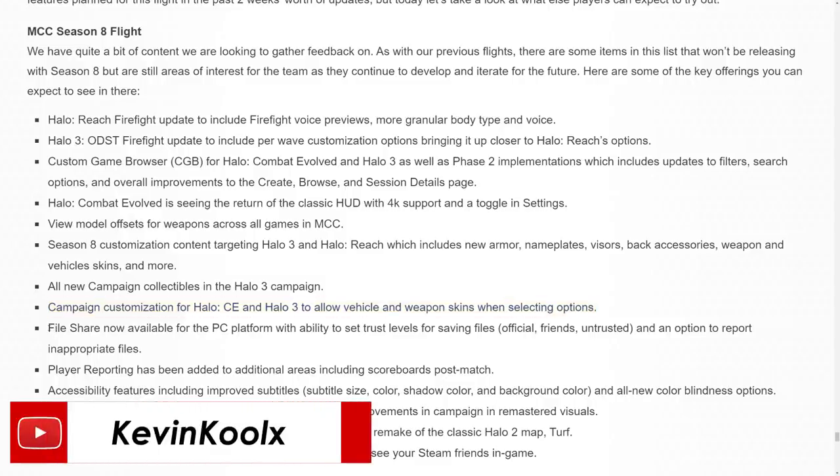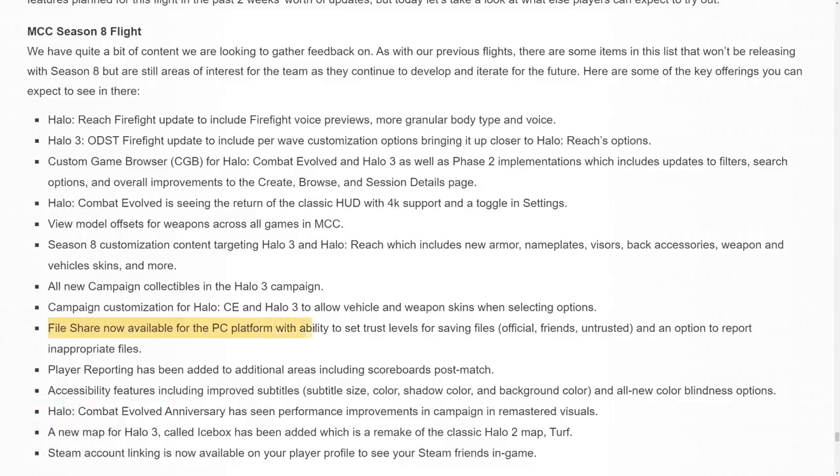This one's big for PC players: file share is now available for the PC platform with the ability to set trust levels for saving files — official, friend, untrusted — and an option to report inappropriate files. Player reporting has been added to additional areas including scoreboards and post-match. Accessibility features include improved subtitles with size, color, shadow, and background color options, plus all-new colorblind options. Halo Combat Evolved Anniversary has also seen performance improvements in campaign remastered visuals.